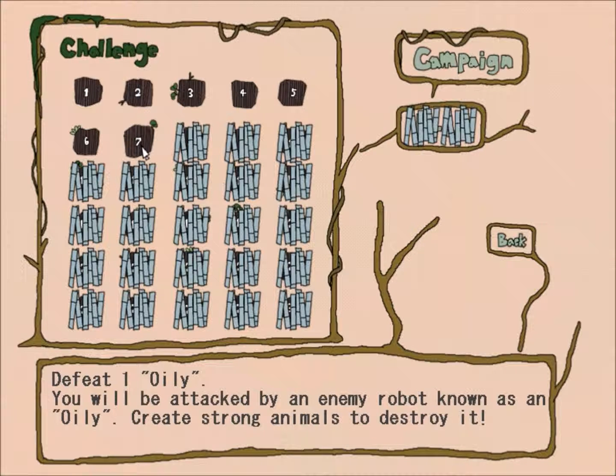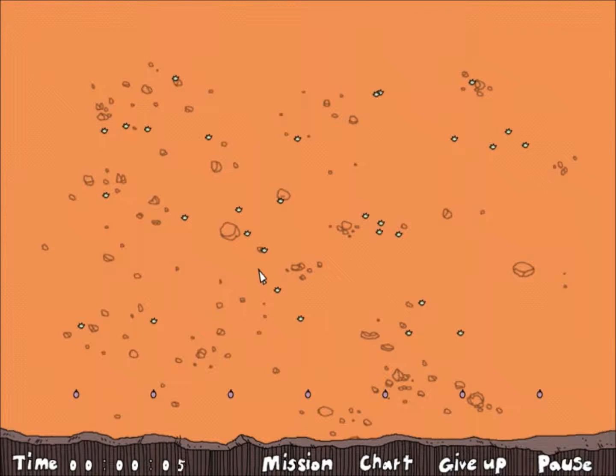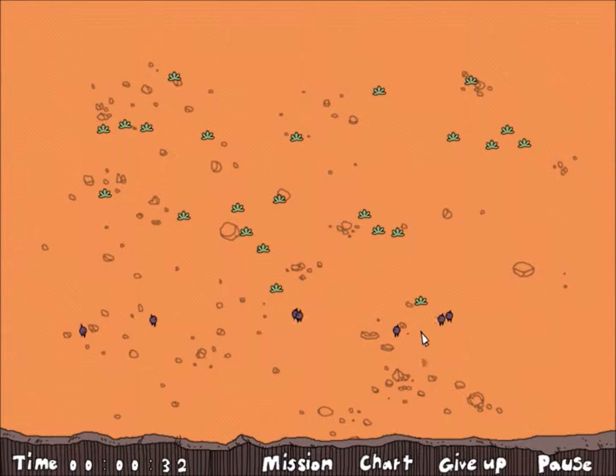So, defeat one oily — you'll be attacked by an enemy robot known as an oily, create strong animals to destroy it. We have to destroy an oily, so we might want maybe an uzi or an ellipse. You feed the dot blood, or you feed the plant. When does the oily come out though? I don't know which to go with — maybe the ellipse, because those things are pretty awesome. Really not sure what to expect so far, but we'll find out.